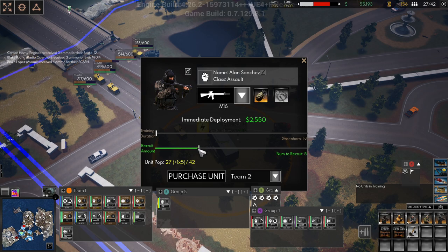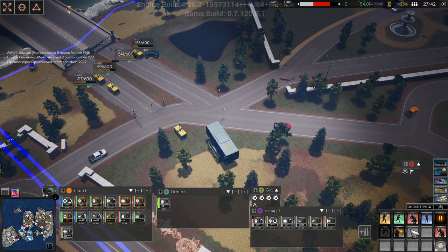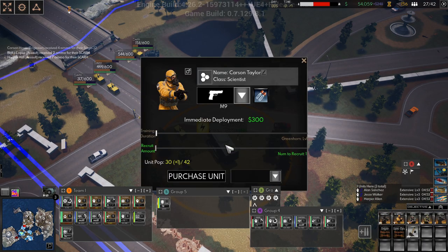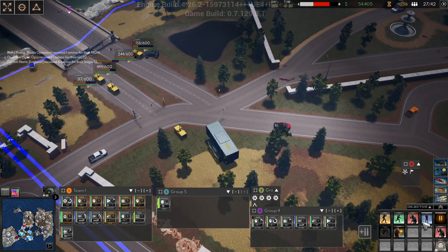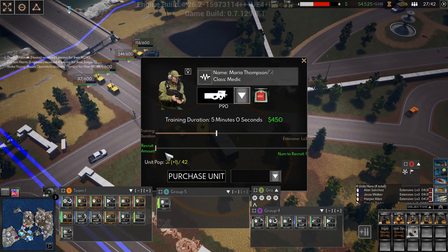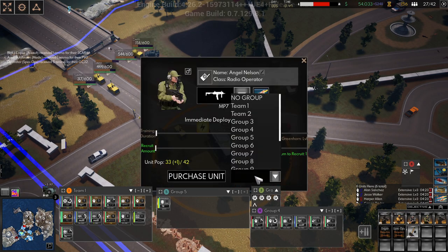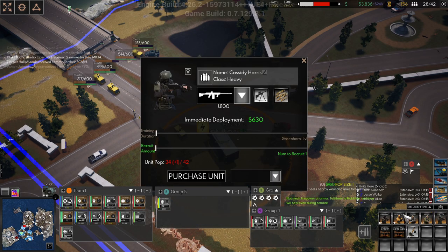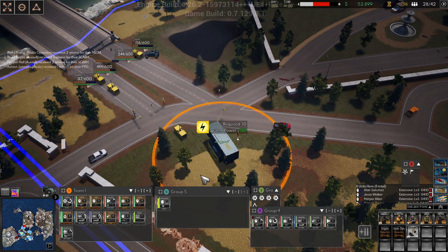Oh nice, we can set the number - excuse me, I just had a sneeze attack. Let's get three assaults for group two, purchase. We will get a scientist - team two, one, five minute training duration, purchase. Two medics - five minutes, I want two of you, team two, purchase. We want a radio operator - team two. I forgot to set the training duration. We want a couple of heavies - team two. So is team two behind here? Yeah it is, alright.